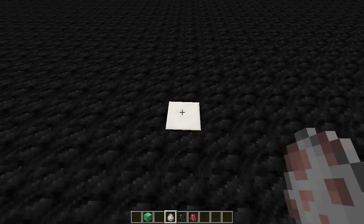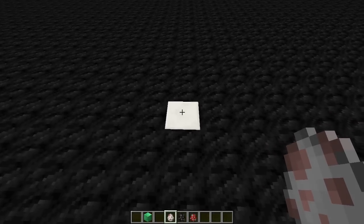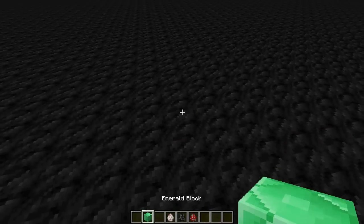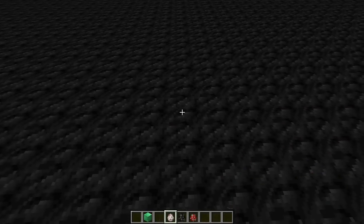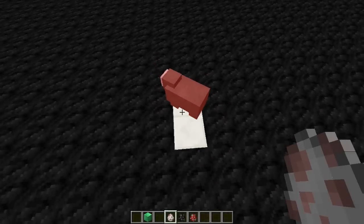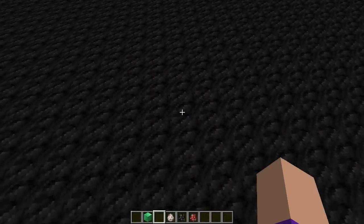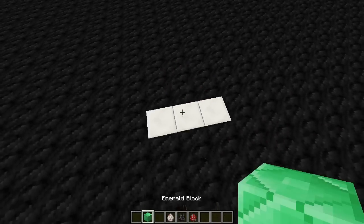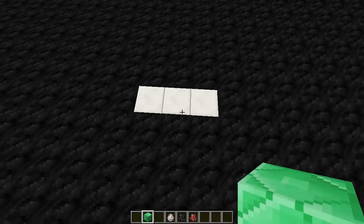Any live cell with fewer than two neighbours will die, so this cell would die in the next iteration. If I hover over the emerald block there you can see that it's just vanished. If I put two together like this they won't be enough to keep each other alive and they'll vanish. But as soon as you've got three they will be able to survive — you can see it's doing a little oscillating thing here.